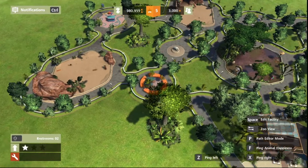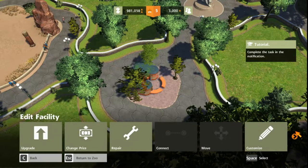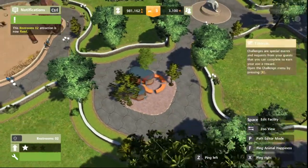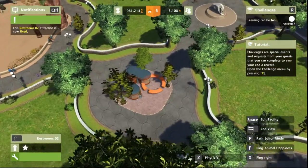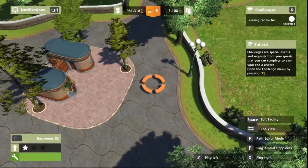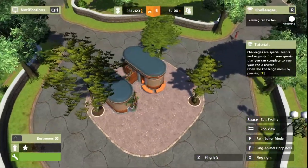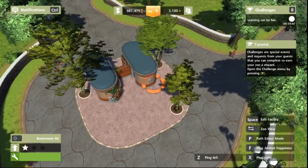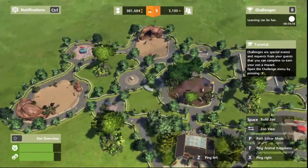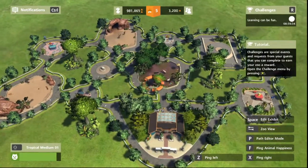Press C to return to your zoo. Click — repair. There we go. Nicely done. I should have taken a look to see what it looked like all broken down, because at the moment there's butterflies. Challenges are special events and requests from your guests that you can complete to earn your zoo a reward.